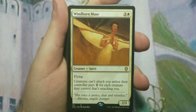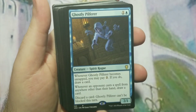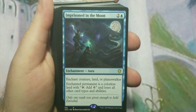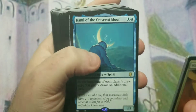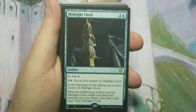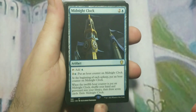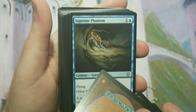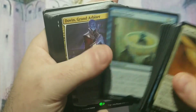Windborn Muse helps prevent people from attacking you — they've reprinted it twice in recent Commander sets. Flood of Tears returns everything to everybody's hands. Ghostly Pilfer is one of the weaker spirit options. Imprisoned in the Moon is a prison effect for an opponent's commander. Kami of the Crescent Moon was a surprise reprint — it's basically a Howling Mine on a stick. Midnight Clock is a mana rock that, when it hits 12 counters, lets you shuffle your hand and graveyard into your library and draw seven cards.